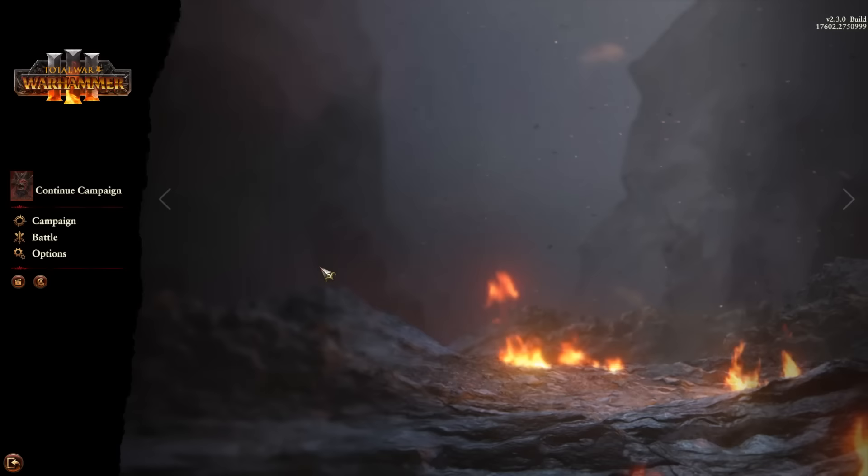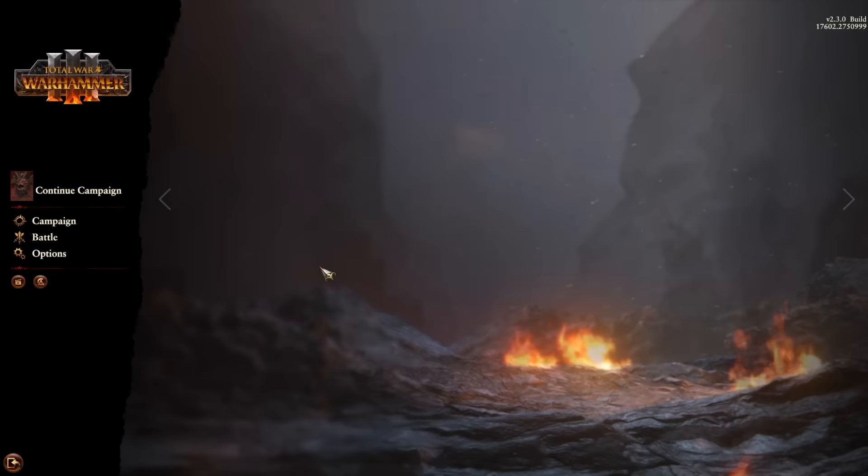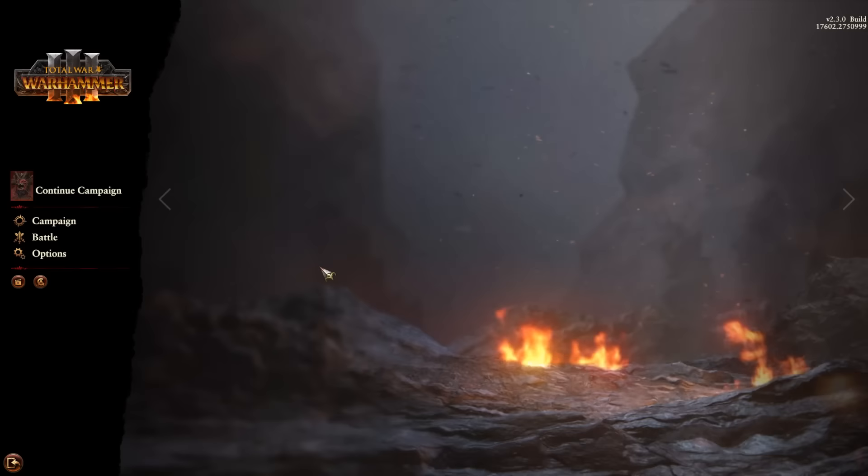A Blitz campaign is where you meticulously spend probably around a hundred hours using every exploit in the book — but no mods — trying to conquer the entire map in as few turns as possible. Typically, in order to do any kind of impressive Blitz, a movement bug is required. Most Total War games have significant movement bugs, and Total War Warhammer 3 possibly has the most egregious one. It's possible with one particular character to conquer the entire map in a single turn — on the first turn.